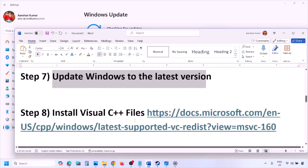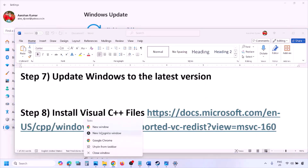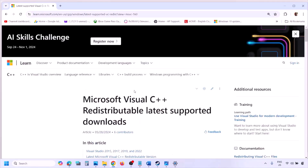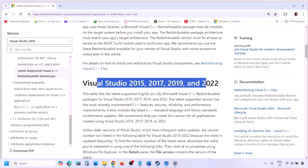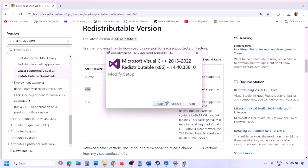The next step is to install the Visual C++ redistributable. Copy the link provided in the video description, open it in a browser — it will take you to the Microsoft website where you will see Visual Studio 2015, 2017, 2019, and 2022 redistributables. Download both the x86 and x64 versions. Run the exe file; if you see a Repair option click Repair, if you see Install click Install.